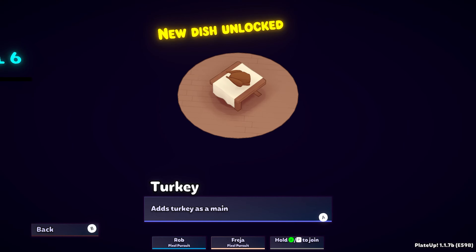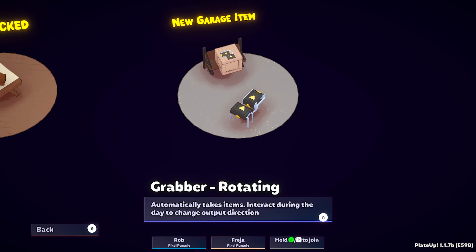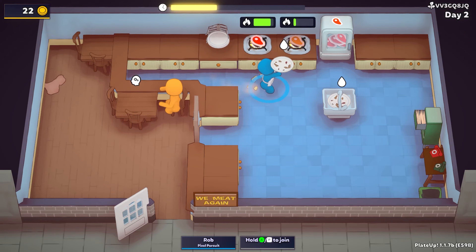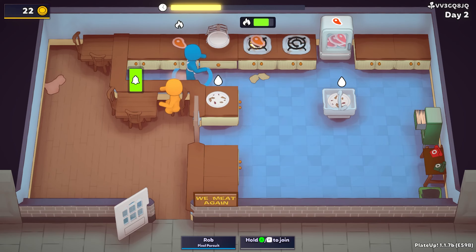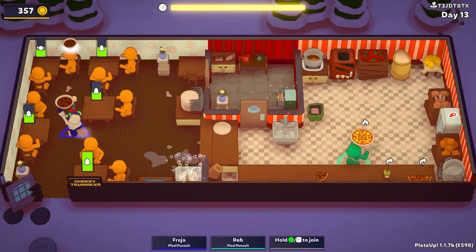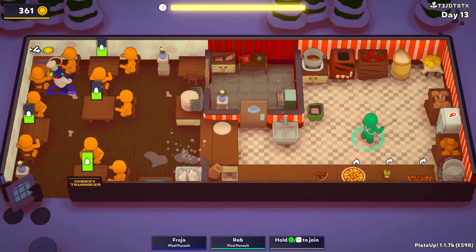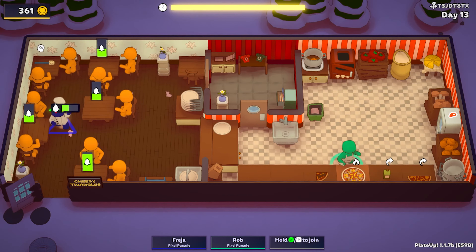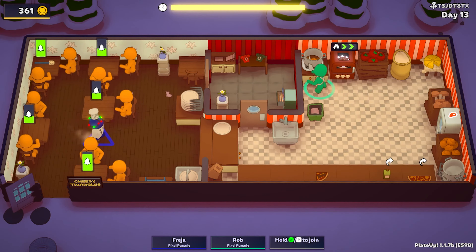What stops this becoming too irritating is the way that you're constantly unlocking new recipes and locations for your future restaurants, which become accessible the higher your experience level gets. So while you do lose specific restaurants and all of the equipment in them, you have an overarching experience meter so it's not like you're making no progress at all. The new locations will even affect gameplay — snowy areas make people lose patience faster if they're waiting outside to be seated because it's so cold.